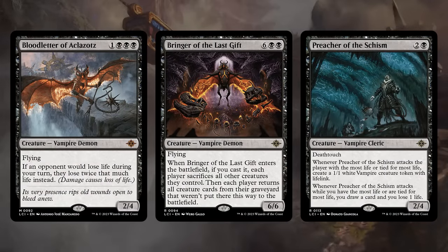In black there's the Bloodletter which will double our damage output — it is triple black to cast so it won't always be easy to play on curve, but still very powerful. The Bringer of the Last Gift is a 6-6 flyer for 8 mana that will reverse whatever's in play with whatever's in the graveyard, so that can take over if we set up our graveyard carefully. And the Preacher of the Schism is a nice 2-4 with Deathtouch that provides value whenever it attacks, whether making 1-1 lifelinking tokens or drawing cards at the cost of one life.